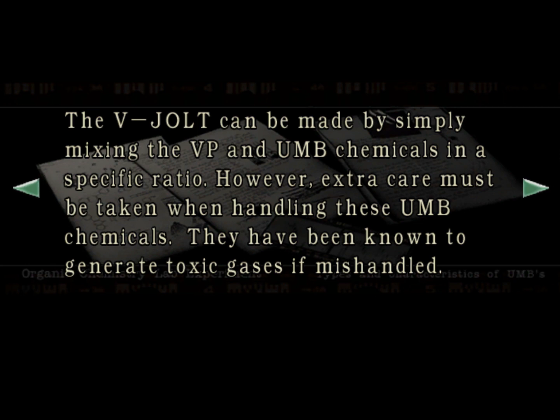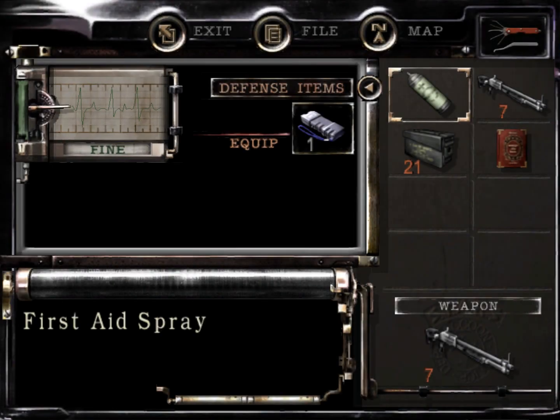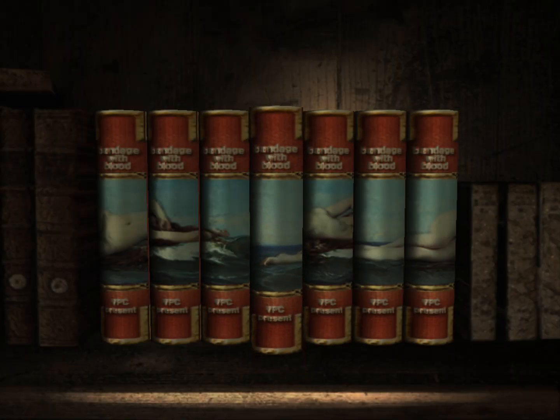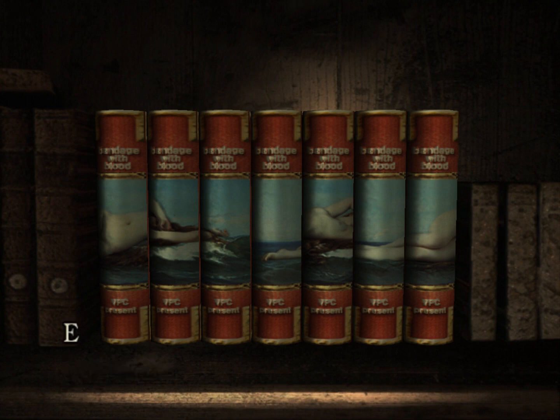I don't think that's possible, but in a horror game everything is possible. I mean, I don't really know much about botany, but I don't think poison could spread that fast in a plant. There's a bunch of chemicals and colors, and now we have to jam the book into the bookshelf - but it doesn't do anything, we have to solve a puzzle.